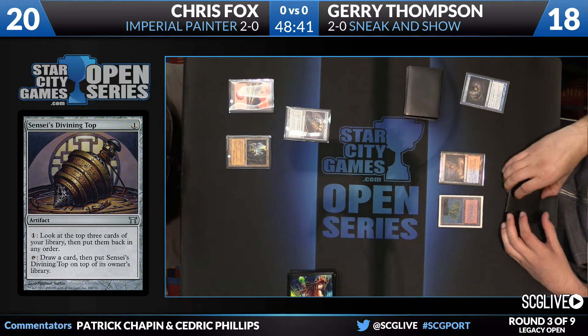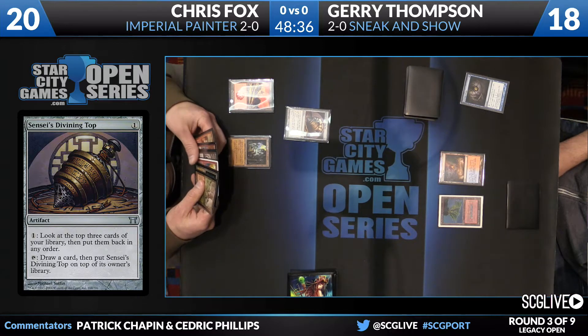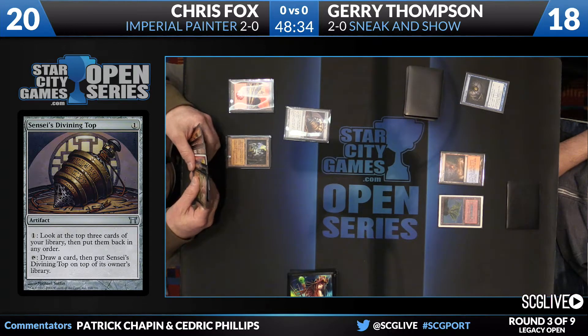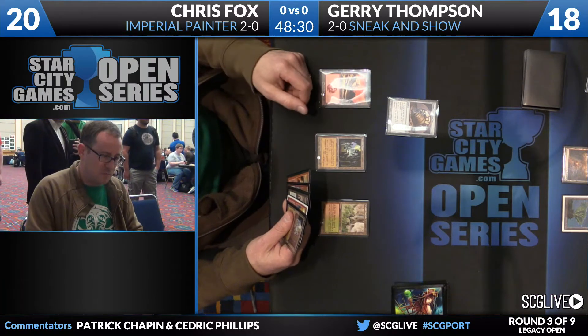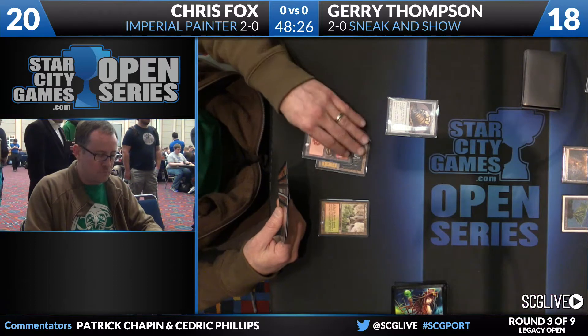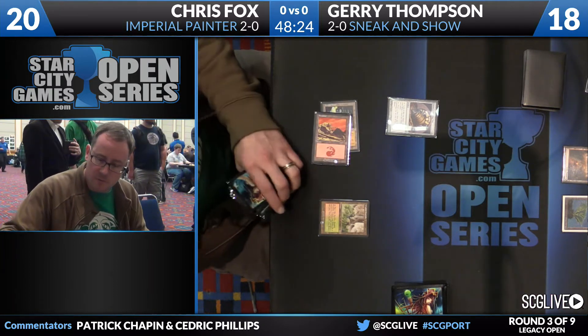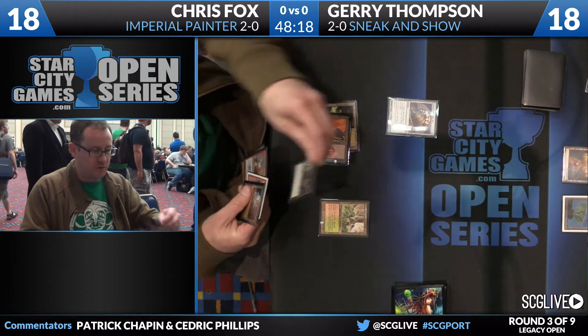The good news is that Jerry just has to keep the creatures off the table. If he can get like a Griselbrand or Emrakul in play to kind of hold the fort against the potential one-one attackers, then all he really has to do is keep Yaya Ballard Task Mage off the table. There aren't really any other threats in Chris Fox's deck once you have like a Griselbrand to block with.